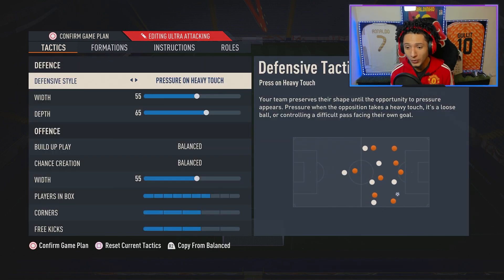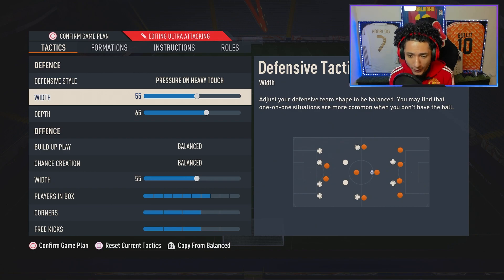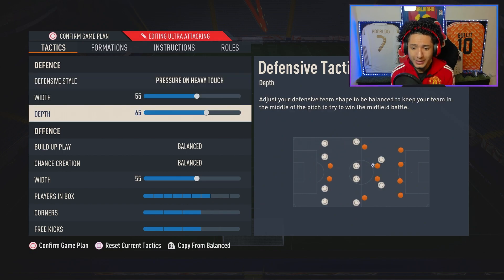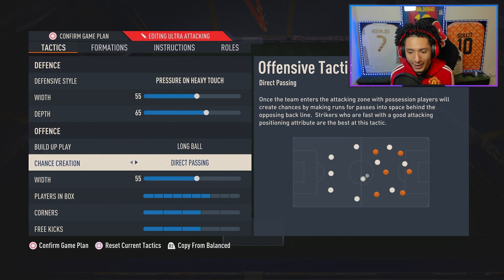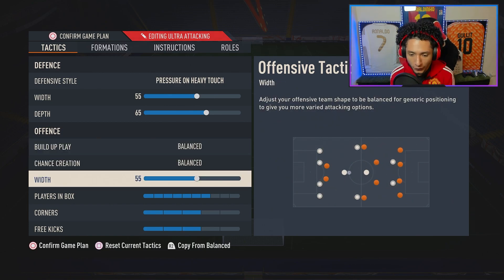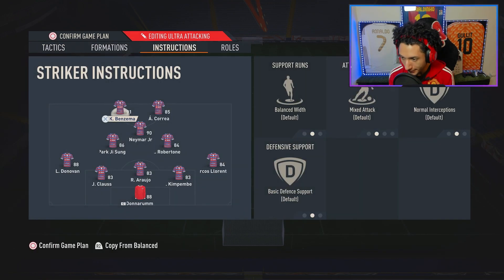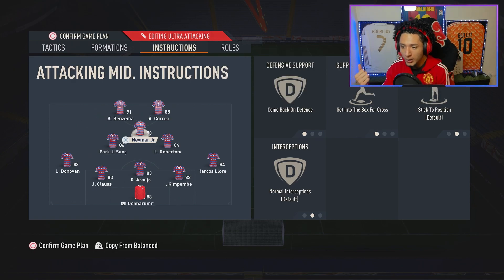For Ultra Attacking — if you're struggling to score — we've got the 5-2-1-2. You might wonder why a five-back formation is Ultra Attacking; I'll show you. Defensive style: Pressure on Heavy Touch, 55 width. You could also use Constant Pressure if you want to throw the kitchen sink. 55 width, 65 depth for the automatic offside trap. Balance and Balance — or try Long Ball and Direct Passing. 55 width, seven in the box; corners at three or four, personal preference.